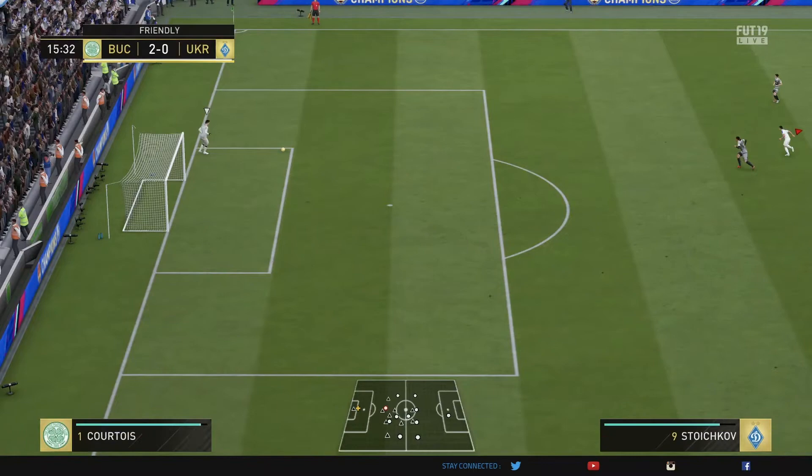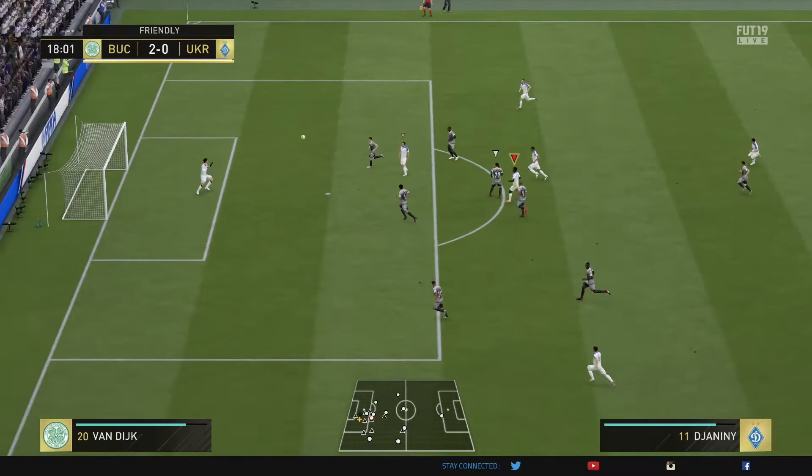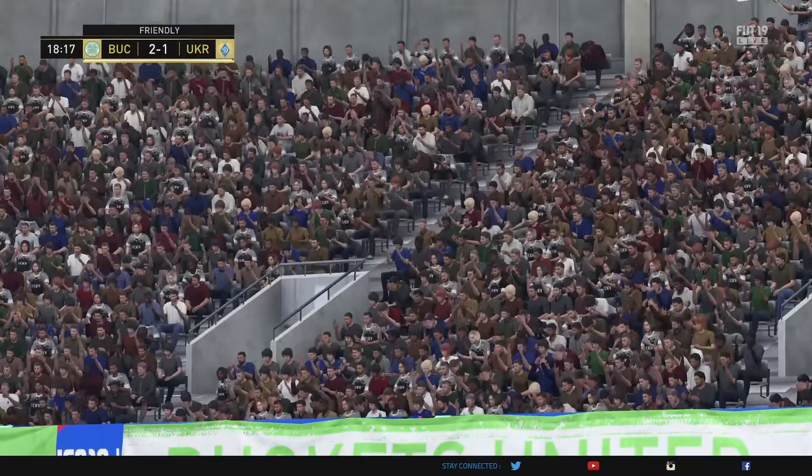Really, what you want to do with him is get him in and around the box and unleash those shots. In that instance I mistimed it, so that's more my fault, but he will get in those positions. As you can see here — drag back, couple of touches, what a finish. Top corner, in off the bar, unstoppable shot. That really showcases his shot power and his finishing, of course.